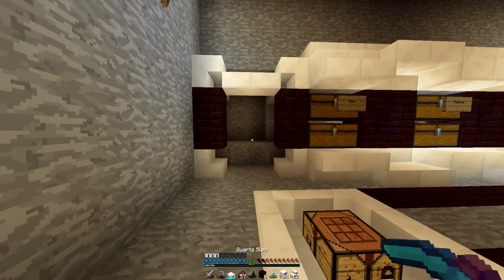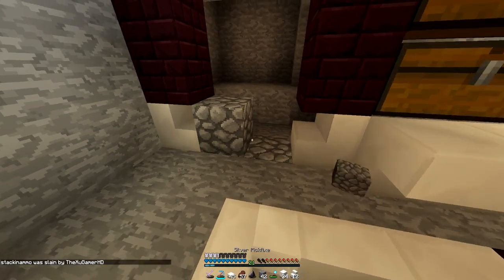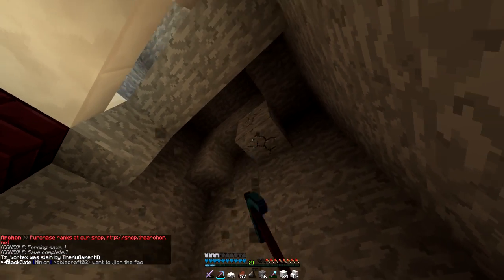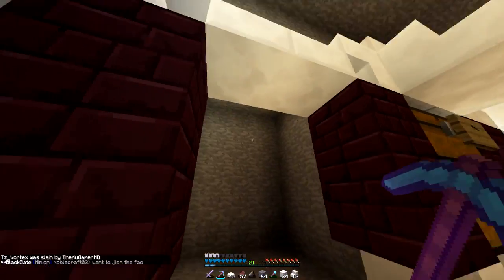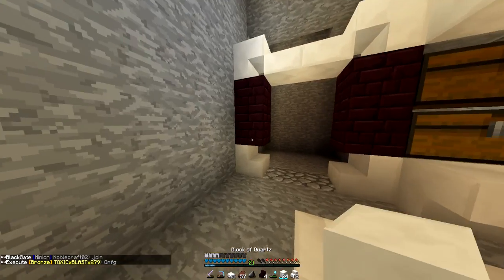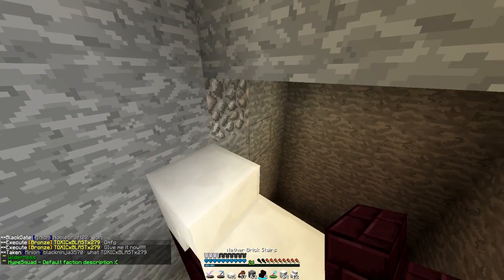I'll just reorganize the chest when I'm done — not going to try to do it on camera right now. The blue carpet is going to go right there, but for now I'll put cobble so I know what's going to go there. I don't think we're going to get to all the redstone stuff today — what we're going to do is actually design the room itself, because for the redstone stuff I'm going to have to look it up. I don't know it off the top of my head like I probably should.